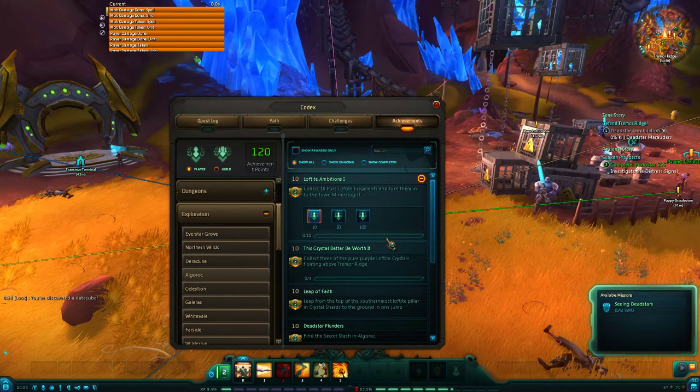Hello everybody, this is Burnage and I'm going to show you how to get a couple of achievements: Loftite Ambitions 1 through 3, and This Crystal Better Be Worth It.